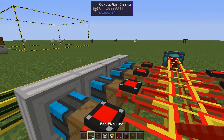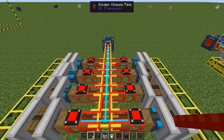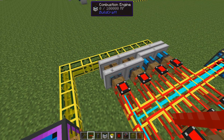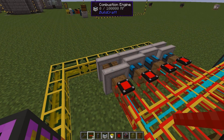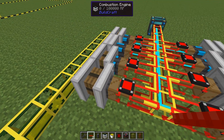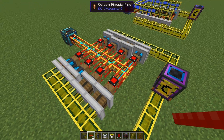I've done this on all the engines and now when we start everything it works just as well as the last setup. When they reach the green state they will just shut down, cool down, and then start all over again — so slower output but no need for water.